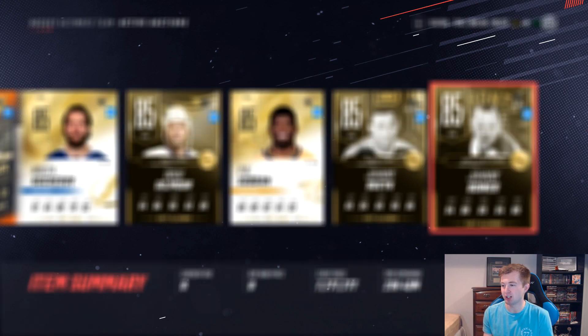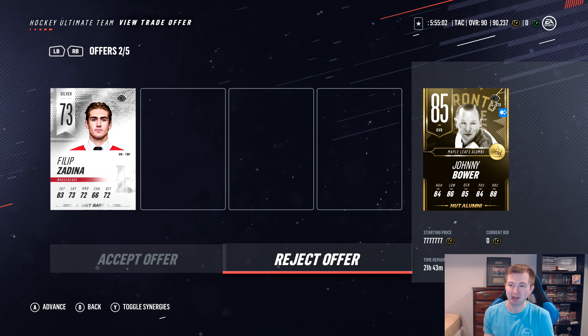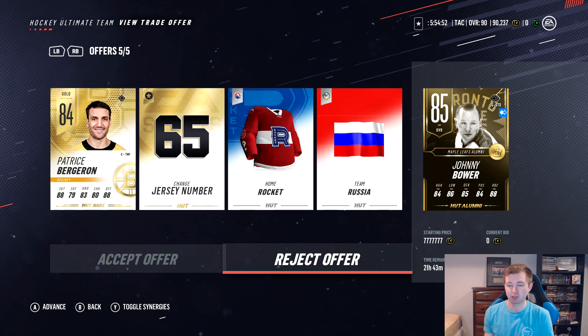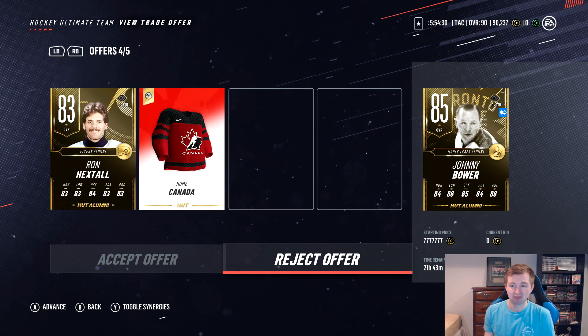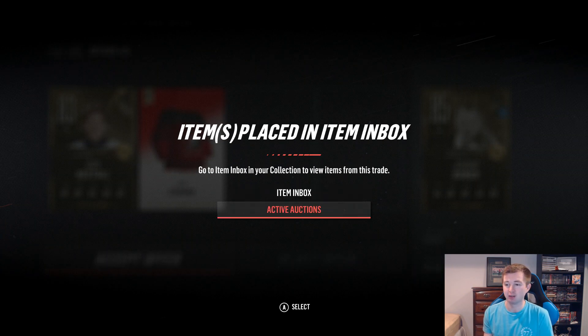Speaking of goalies, next up we have Alumni Johnny Bower. Offers sent in: a Great Britain jersey, Zadina, Malden, Hextall on a Canadian jersey, Bergeron 65, Rocket Russia. Is there something here or is this just random? The Hextal on a Canadian jersey seems pretty good — you're upgrading your Hextall. I am Canadian, so I'm gonna take this one. I like the Canada jersey too — we already have the whites, so why not add the red?